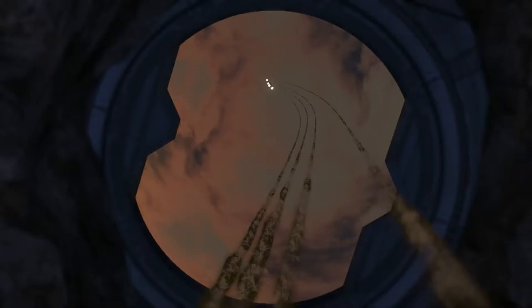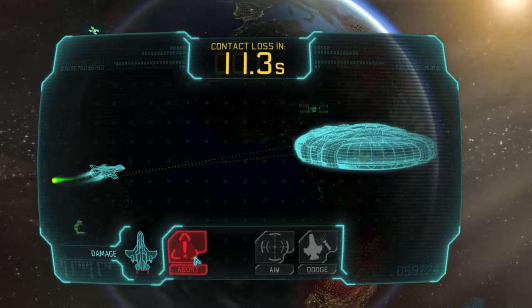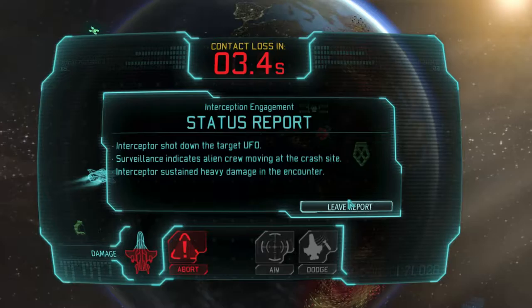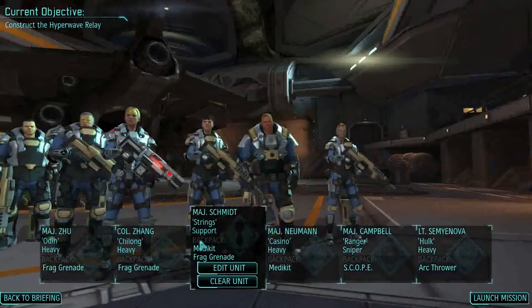Contact detected — scramble the interceptor! Enemy is padlocked. Okay, the interceptor shot down the target UFO. Surveillance indicates alien crew moving at crisis pace. Interceptor sustained heavy damage in the encounter. Let's send our crew there to clean it up.